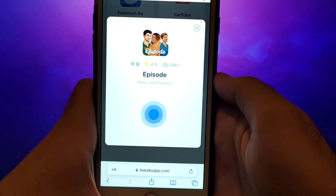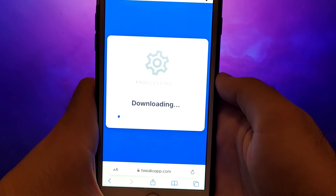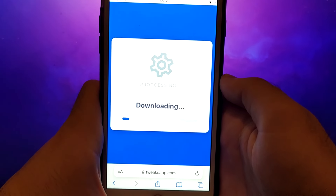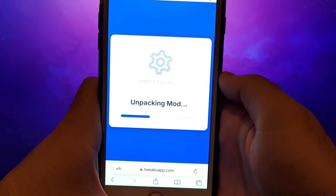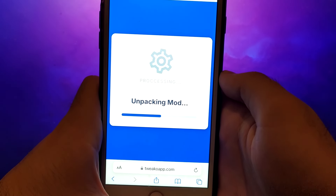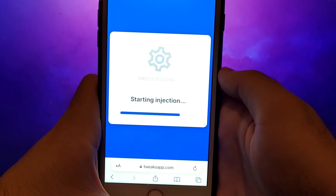It won't take long, and in a moment everything will be ready. You should see a message confirming that everything has been successfully installed. If you do not see this message, it means that the server needs updating and will have to download additional files. This is a very simple and quick step, and everything will be shown exactly how to do it.